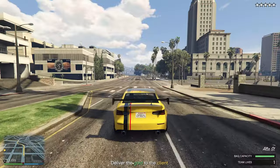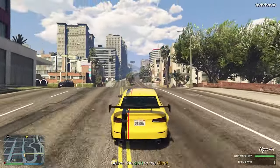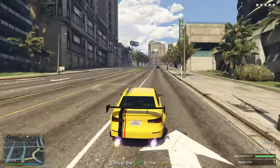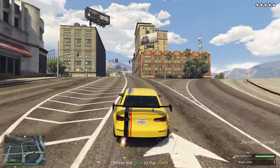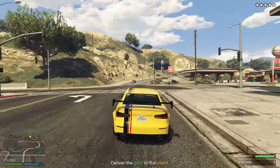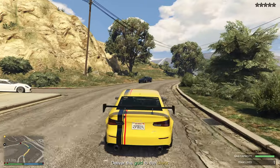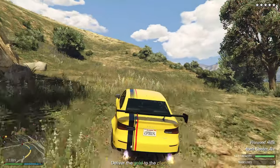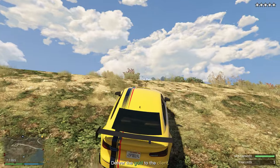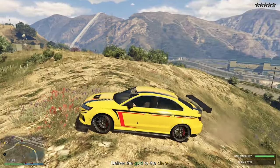Right now, even though the five stars isn't flashing, we are technically losing the cops. You can see there's not a lot of them around us. Just keep your eye on the minimap and avoid any of the police. Just keep away from the police. It's starting to flash. It is much easier to lose the police and then get there, instead of having them find you and then the helicopters come and start chasing you as well.